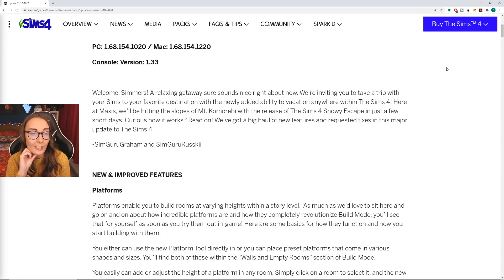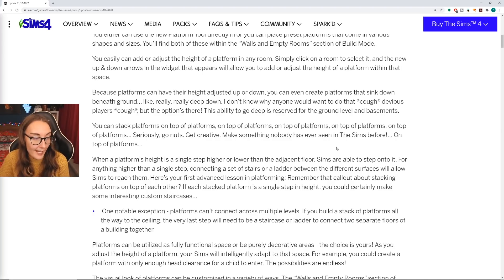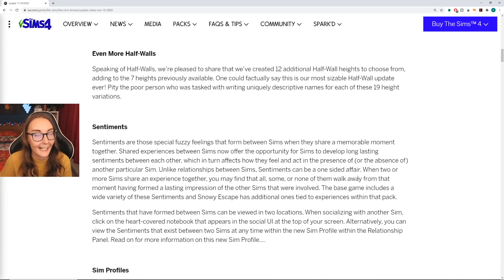With the newly added ability to vacation anywhere within The Sims 4, platforms enable you to build rooms at varying heights within a story level. I'm basically gonna be using this for stages and also raising bed platforms and things like that — it'll definitely help add a little bit of character to your rooms and homes. Split levelling is now an official thing in The Sims 4. I am not a builder though, so if you want to see all the crazy stuff that builders can do, I'd suggest Simlessy, Simproved, or James Turner. There's plenty of builders here on YouTube.